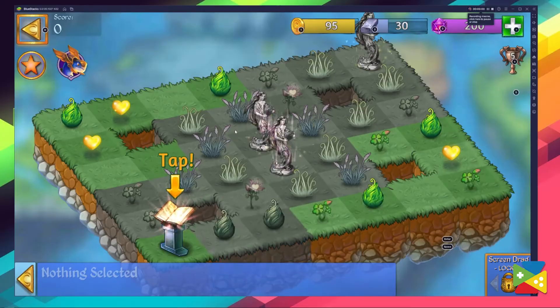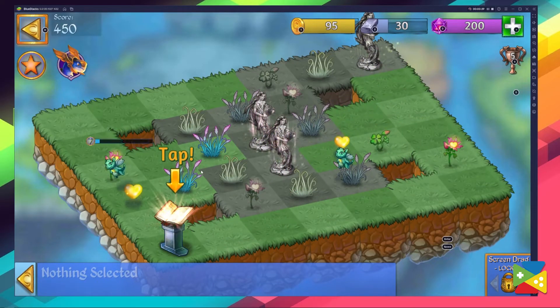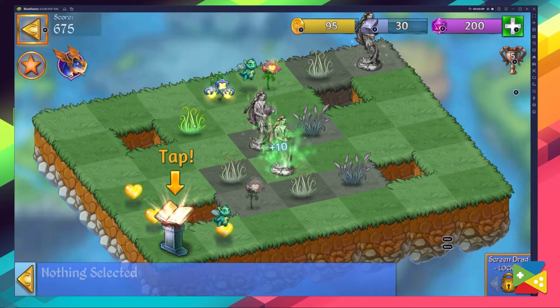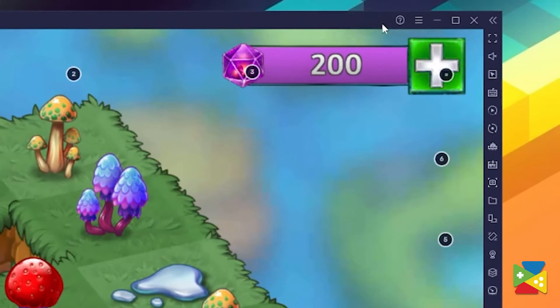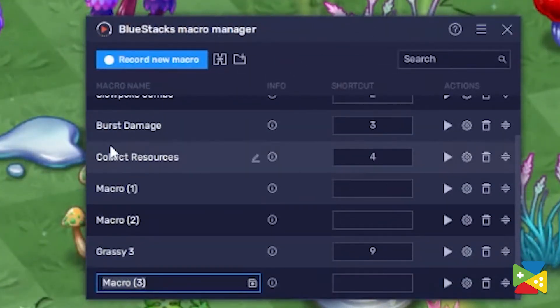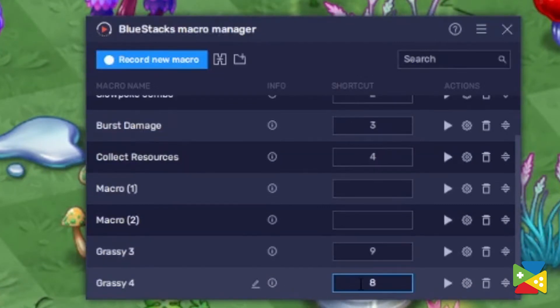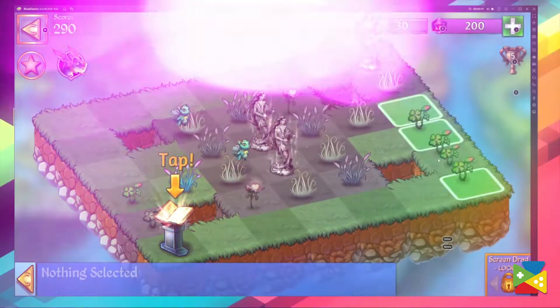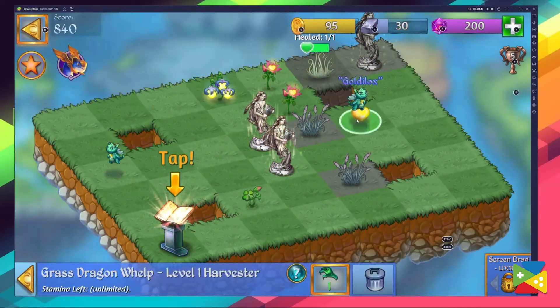Now, with the recording running, try to complete a level with careful and deliberate moves. BlueStacks will then record every swipe and press with precision. Once you finish the level, you can stop the recording and give the combo a name — preferably the name of the stage — and then assign a key for it. With that, you're all set. Just press the corresponding key and simply watch the level being completed without having to worry about a thing.